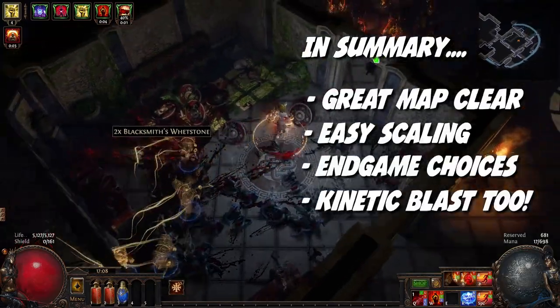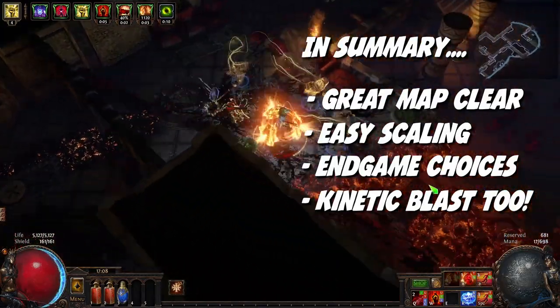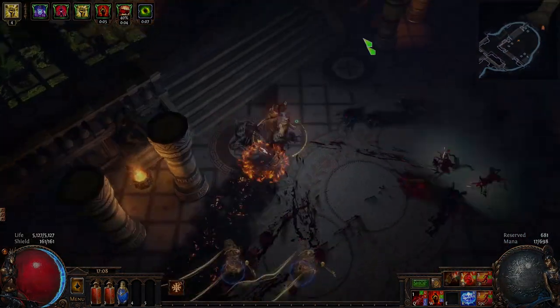All of these have great clear. This approach is going to be a great mapper regardless of which tree and skill gem choices you make, and be able to push you into T16s with investment into plus-one rings and amulets.